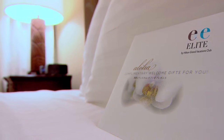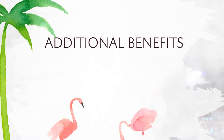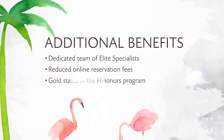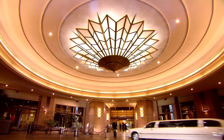You achieve Elite Status by increasing your ownership in any Hilton Grand Vacations resort. The more you own, the more points you have. The more points you have, the quicker you reach Elite Status, reaping additional benefits, including a dedicated team of Elite Specialists and dedicated phone number for more efficient service, reduced online reservation fees, and gold status in the Hilton Honors Program.